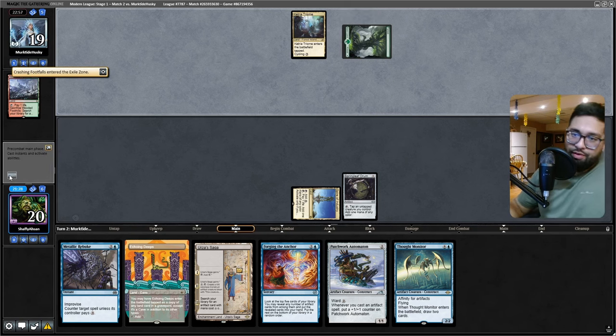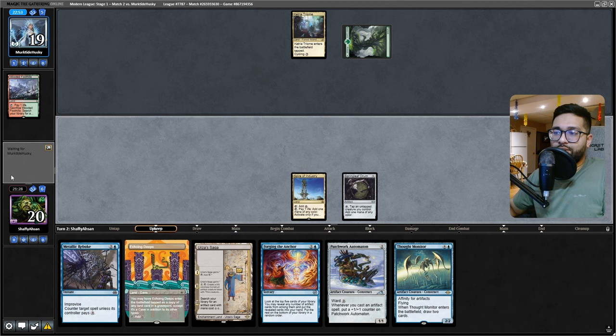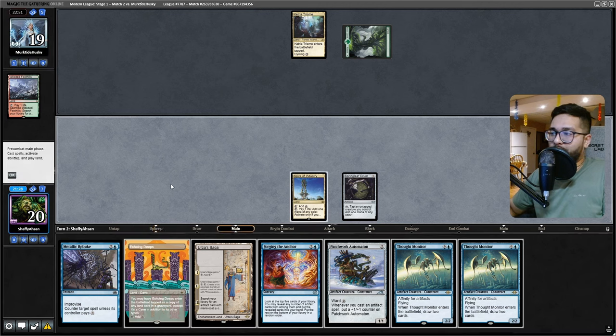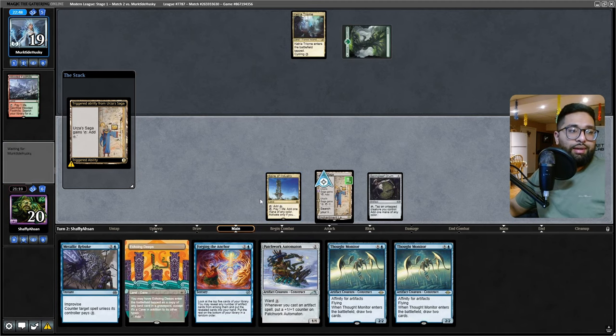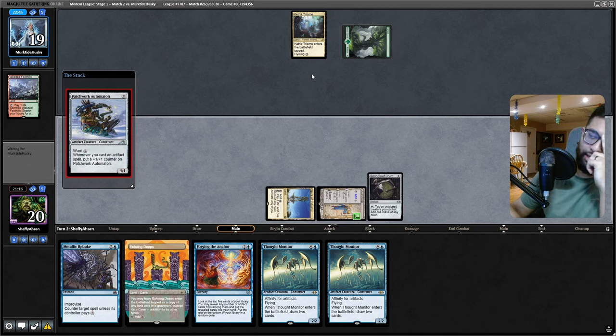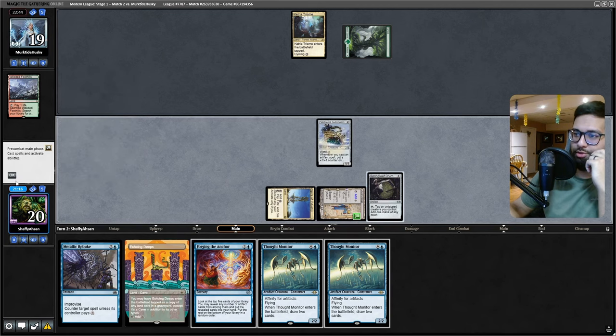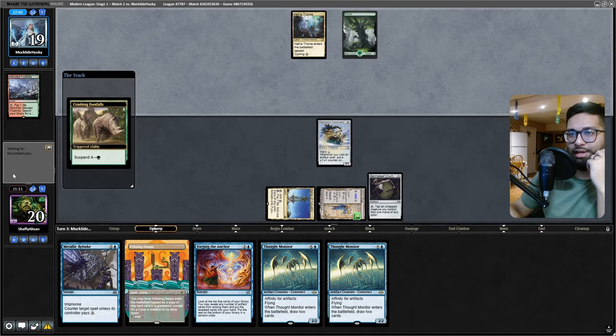Crashing Footfalls onto the stack. Thought Monitor, so we're gonna go Urza's Saga. Patchwork Automaton. They could very much go Force of Vigor, kill Springleaf, and everything here, but I can't do much about that. Metallic Rebuke's not online — this is just kind of what I have to play. If they Force of Vigor here they pretty much win. No Force of Vigor so far — if I can untap, should I echoing here?